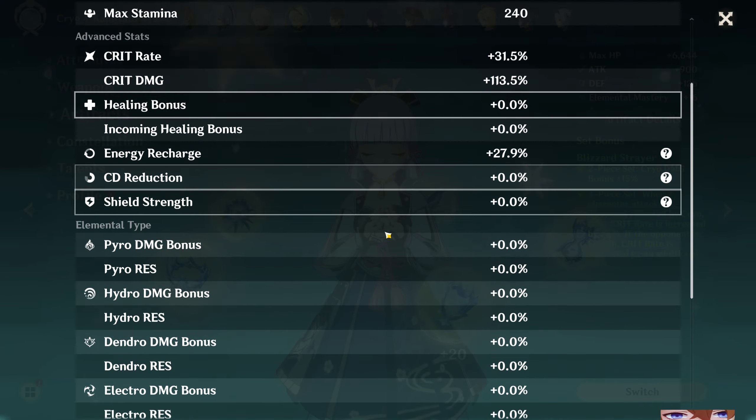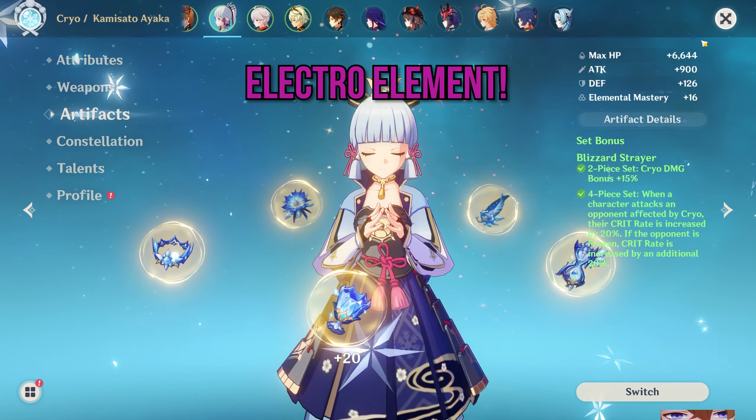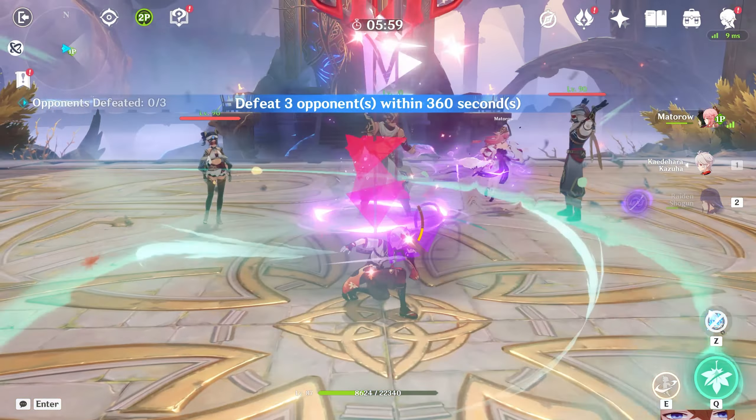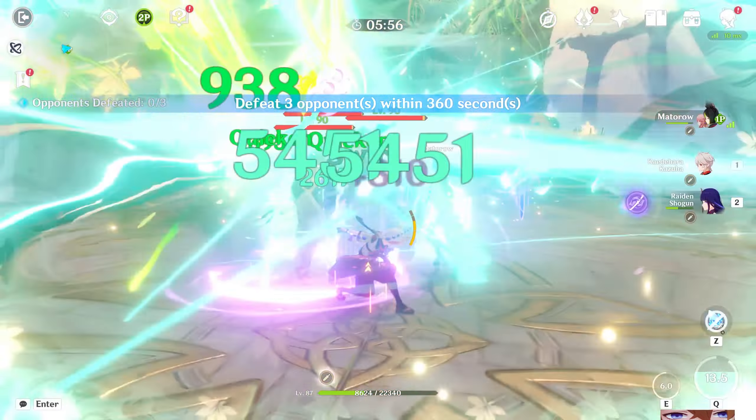The second glow-up is the Electro element. Electro and Dendro together are an amazing combo, especially for some Electro characters that weren't really in favor before — like Yae Miko, who does reasonably high damage but wasn't really excelling at anything and kind of got roasted on release.